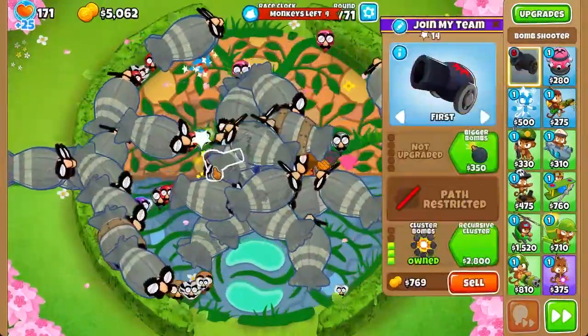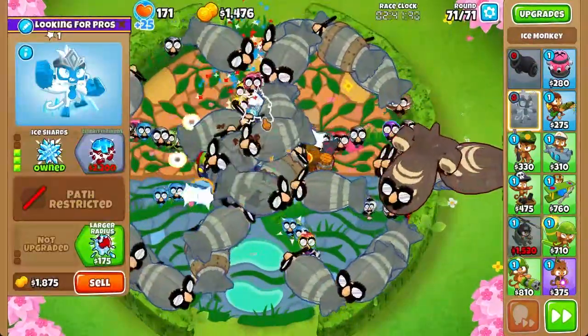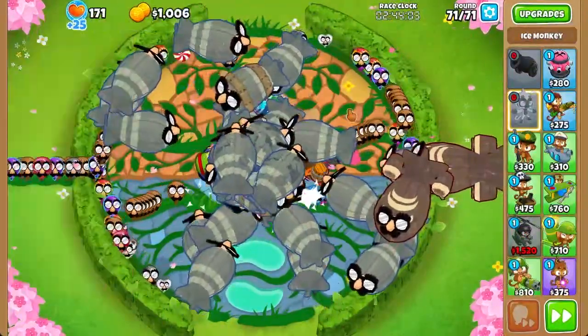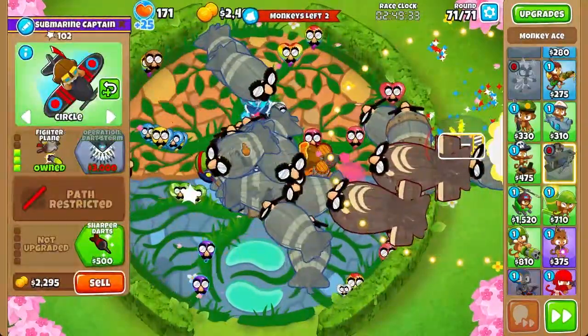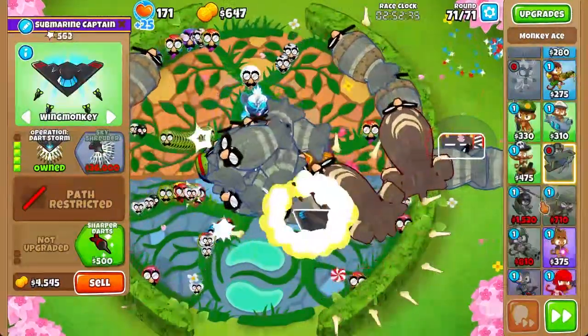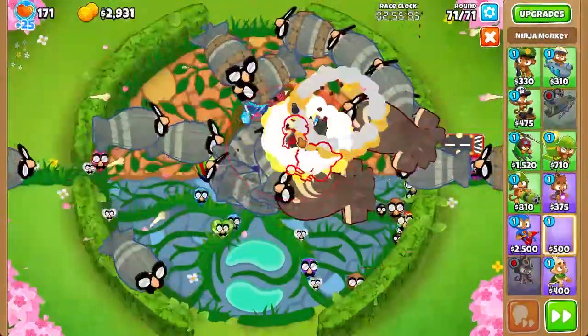Anyway, we're going to go ahead and get this as well. We're also going to get the Ice Monkey. Why? Because 402 Ice Monkey actually deals plus one damage to MOAB-class bloons, and that's very useful. We're also going to get back our Ace and set it to Wing Monkey again. The idea is we are going to get as many anti-MOAB items as possible.